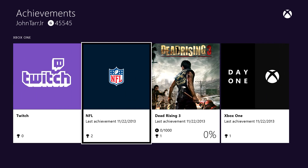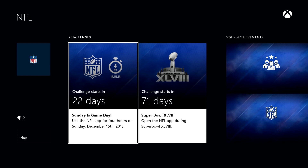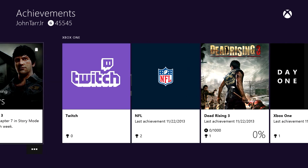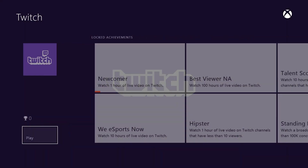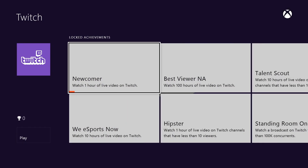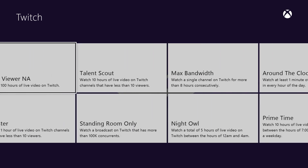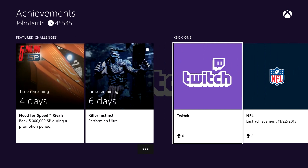Let's look at the Twitch achievements - these are more interesting. Watch one hour of live video on Twitch, and there's a progress bar on the bottom. That used to be something game developers had to build in - I think Gears of War kind of perfected that. Watch 10 hours, watch one hour of live video of Twitch channels that have less than 10 viewers - that's a great achievement because it encourages people to check out unheard-of and up-and-coming channels. You can get a whole bunch of achievements just using the Twitch app.